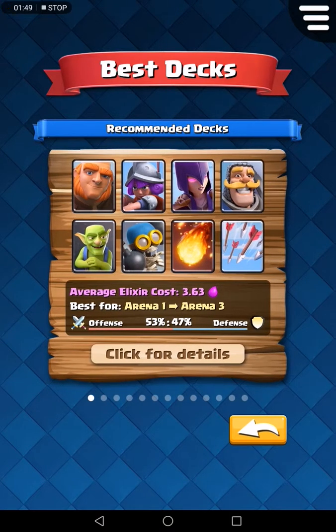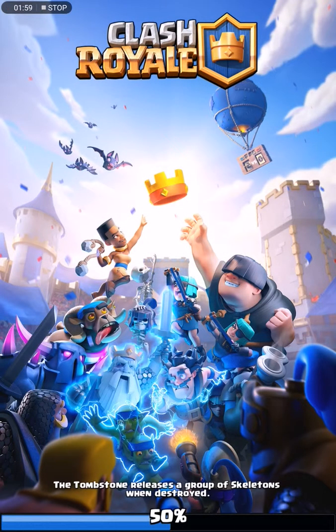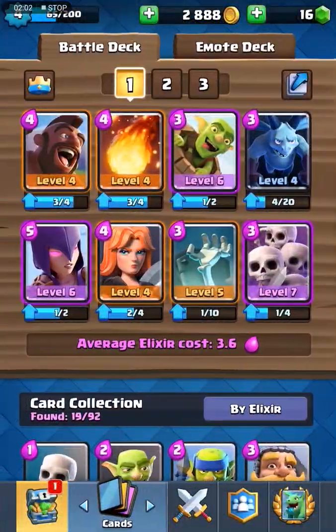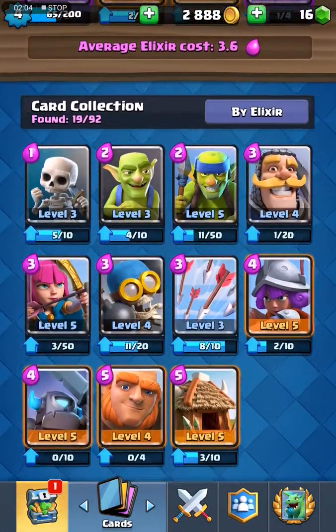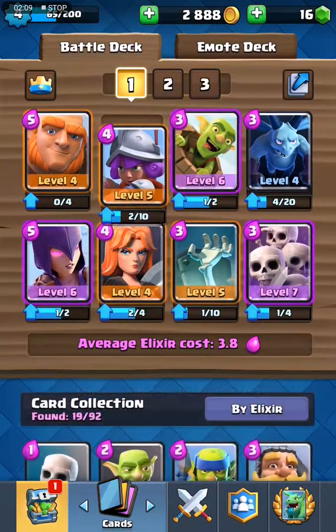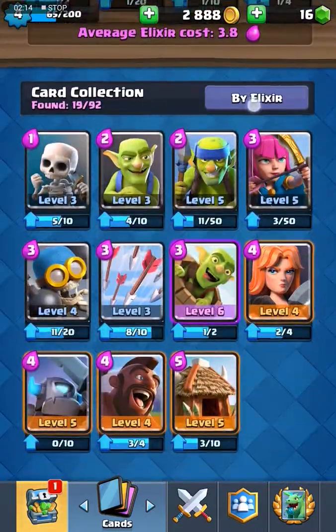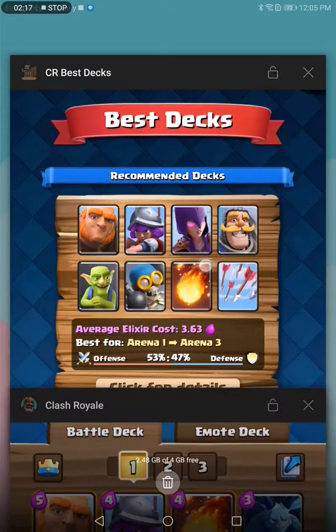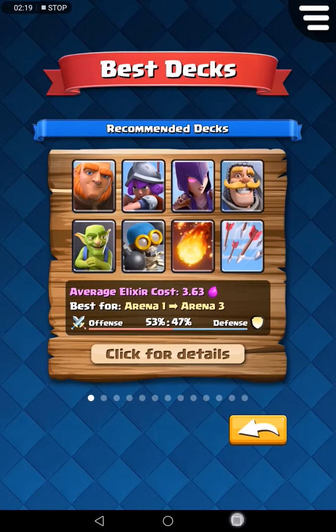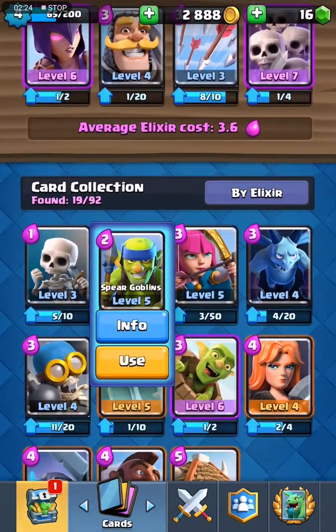Okay guys, let's try this deck: giant, musketeer, witch, knight. So it's giant, musketeer, witch, knight — and I remember there's a fireball and there's arrows. What else? Bomber and goblins. Let's try this. I think this deck's not a bad deck, but the problem is I don't have any flying creatures.